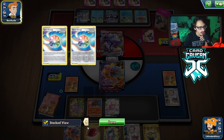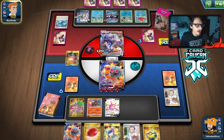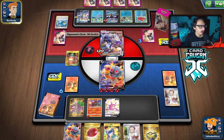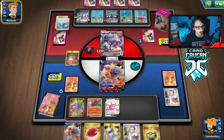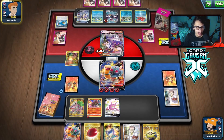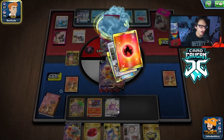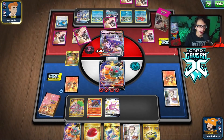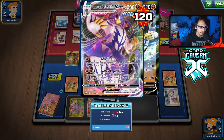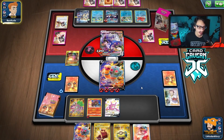We just have to hope my opponent isn't finding their energy. They might not play many Tower of Waters — maybe only two, so they could be out. We could win by spamming Steam Crush if we can prevent Rapid Flow. There's a Marnie — that's why I put Quick Ball on top. We can't do more damage to the Urshifu. Oh, there's the Cape!